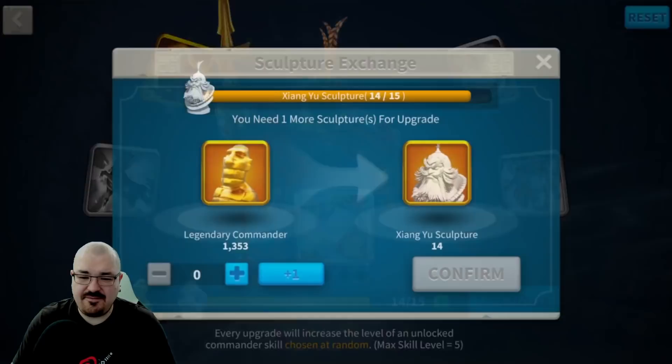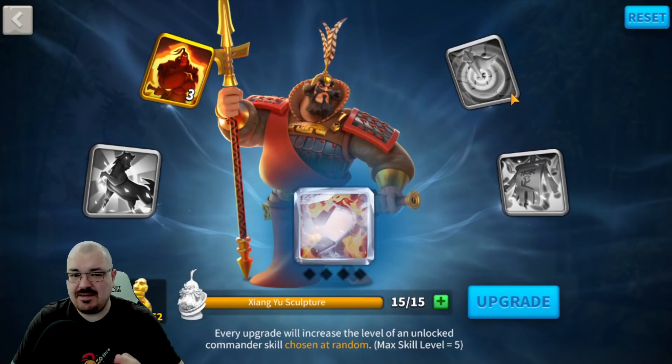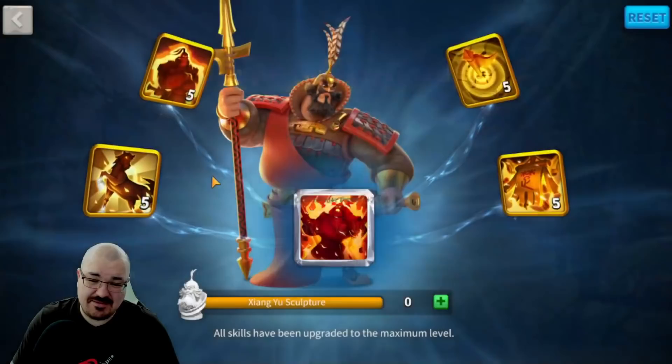Now let's go ahead and max skill him. If you notice, over here I have 1353 sculptures. I plan to max another commander — Nebuchadnezzar — before the battle starts in my KVK, but in the meantime let's just max skill Xianggyu. And the moment we've all been waiting for: expertise attained — unbeatable warlord. We'll find out if that is true, but he's a great cavalry commander.